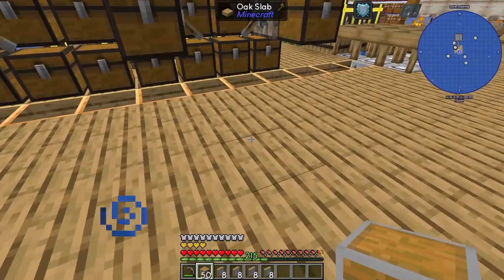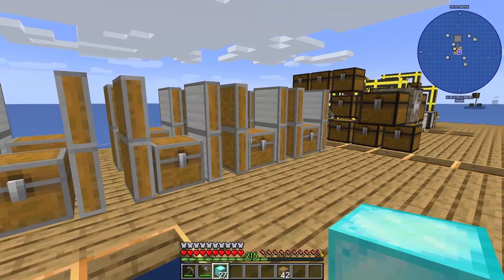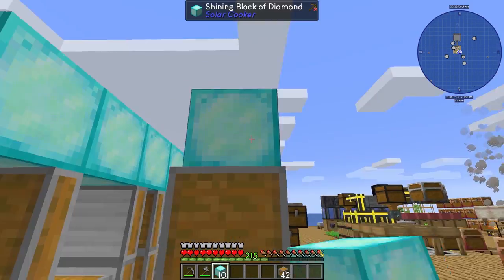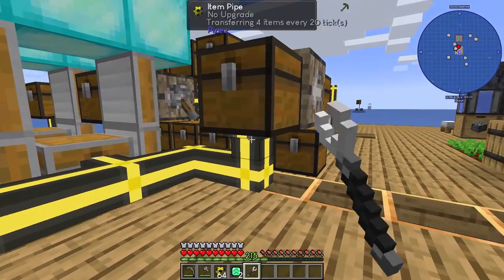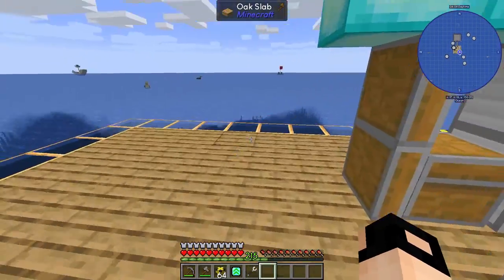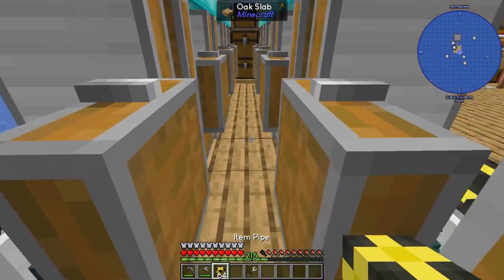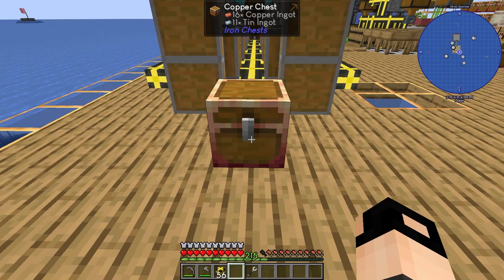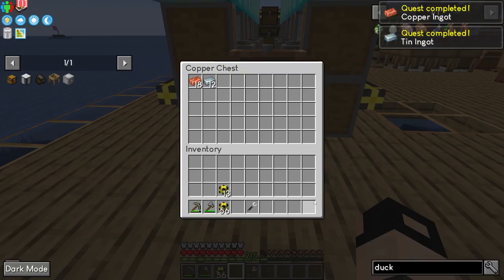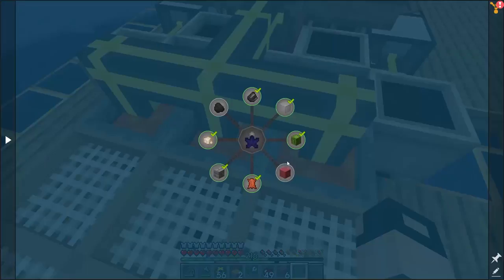Next I want a set of solar cookers with reflectors for speed, then shining diamonds on top so they work at night as well. I want an output on round robin for the copper, and I'll do the same for the tin. Then set up the output — we've got tin and copper.